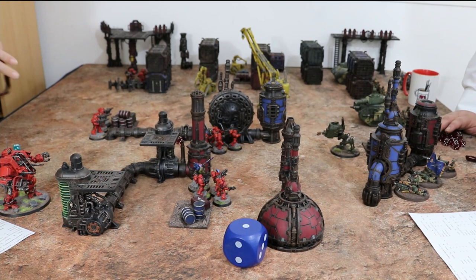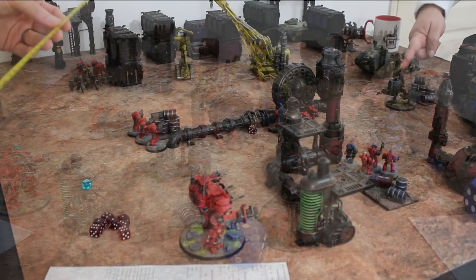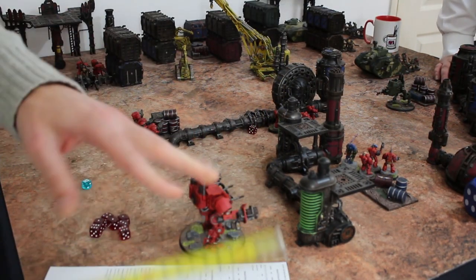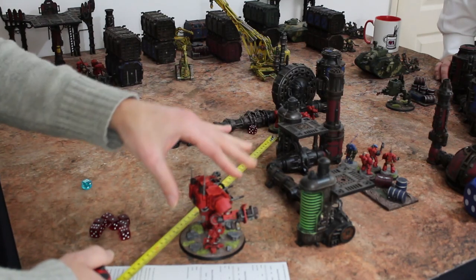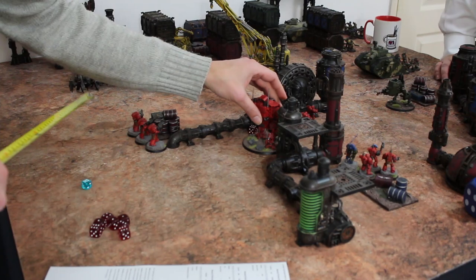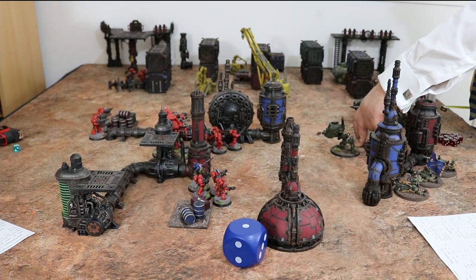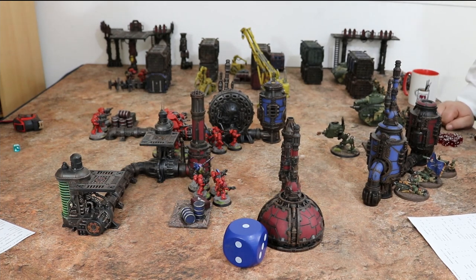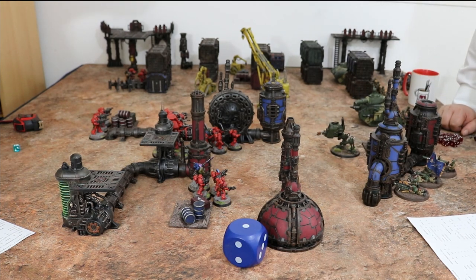I'm going to have a look at my giant light walker — it's got 12-inch range. I've gone with it because I didn't have points for the big one. I'm not going to get in range of anything and I need to get up the field, so I'll just double move him round here and get a nice bit of cover in the way of the Leman Russ shooting at me. You measure from weapons, so it's a bit more old school in that regard — they can only shoot at what they can see.